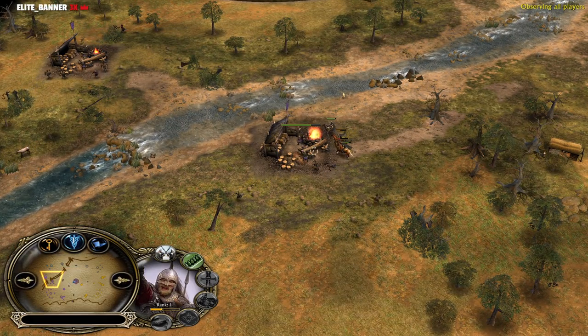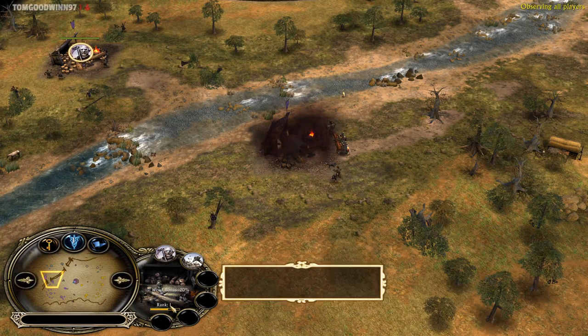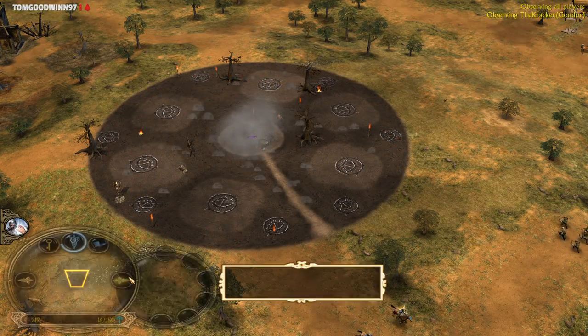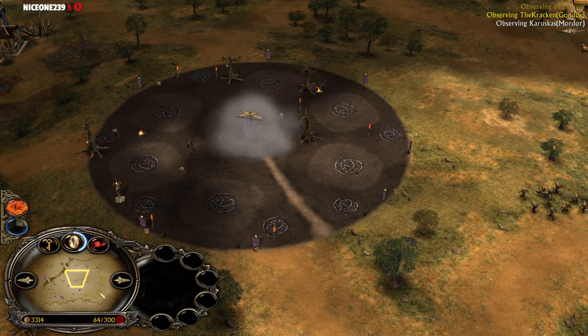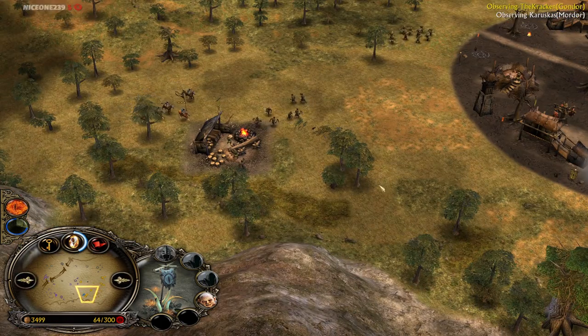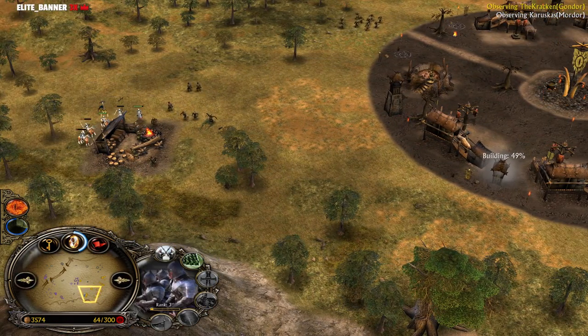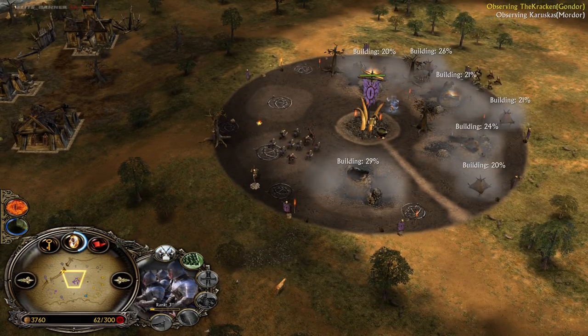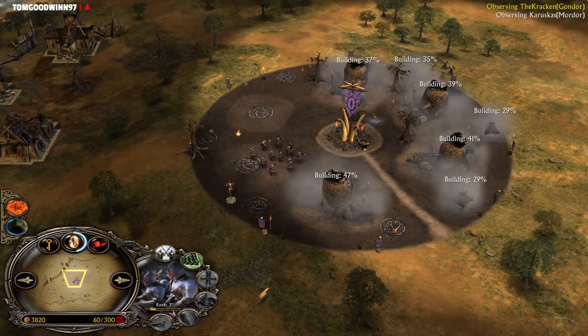Fishi's gonna use his Rohirrim to finally kill those Lumber Mills — remember, they are untouched from the beginning of the game. The middle camp is now gonna be captured by the purple Mordor player. The other Mordor player, Karuskas, has almost the money he needs for the Nazgul. Once he has a Nazgul on the field, those Gondor knights won't be able to touch those Lumber Mills anymore. But on the other side, the purple Mordor player will have a much better economy.